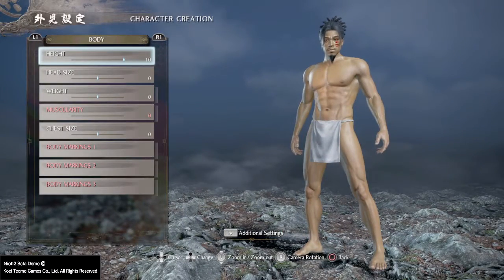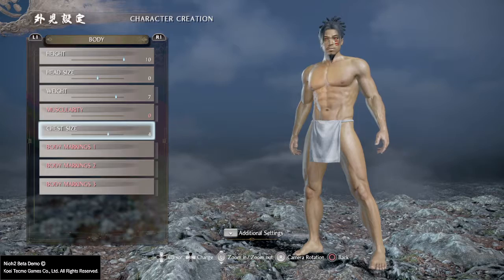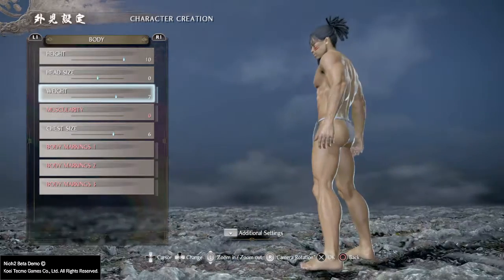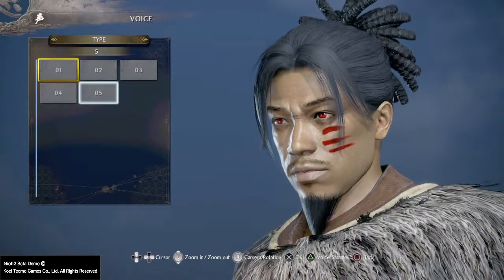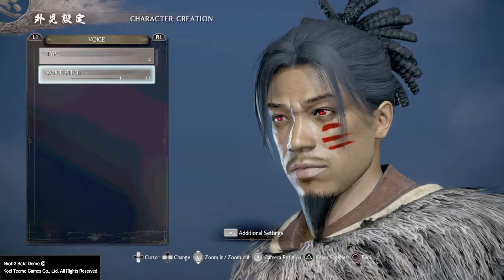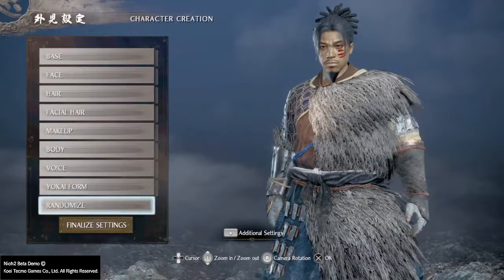Makeup, body. Height, head size, weight — put some more weight on them. Chest size. You can only tell chest size by the side — pull those. You don't want that anorexic. You need to be big enough to take the blows, knock those type of blows. Voice. That's more of that. Yoke form. OK, not changing under that just yet.